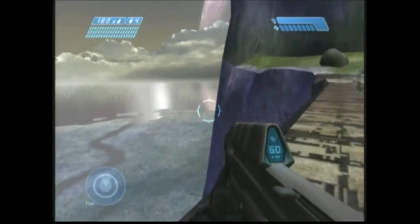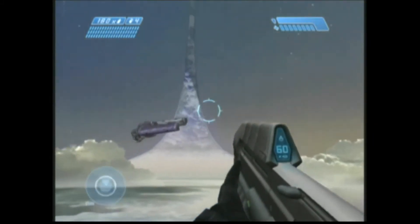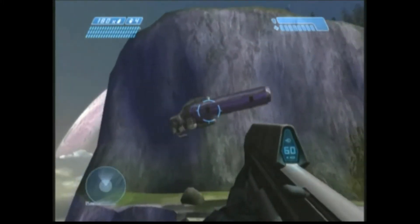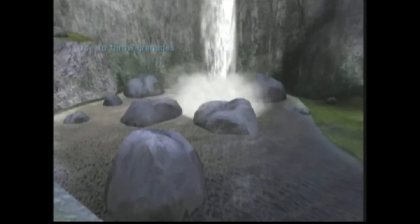And this is your first actual glimpse of Halo. We wanted to show the coolest parts of Halo first, so we've got the thousand-foot cliffs and the incredible sky with the ring up there in the distance, but almost immediately before you really get a chance to sightsee, the Covenant are on top of you.